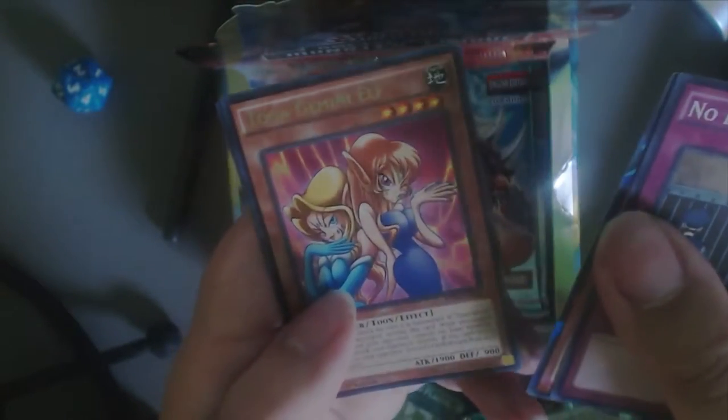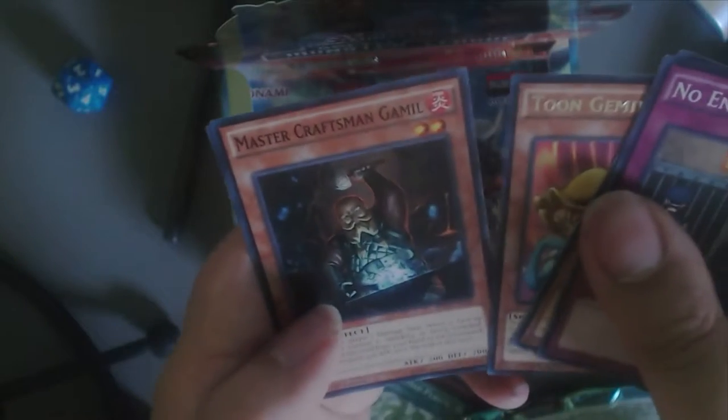I know there's like five reprints in here that are good, like Mermel Abyss Megalo or something like that. Toon Gemini Elf, that's an old card. Master Craftsman Gamut and Shutton Doji. I remember that used to be a good card for zombies.